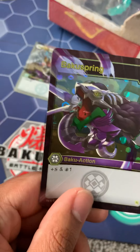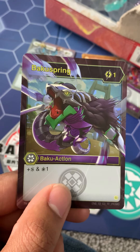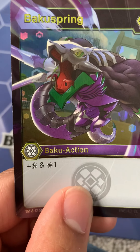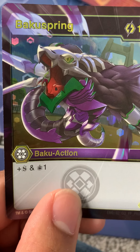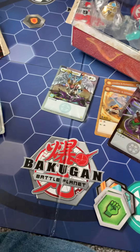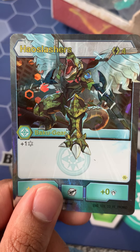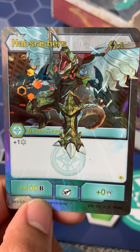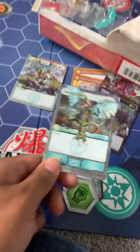Next we have Baku Spring — it's a Baku action card, costs 1 energy. I have never seen that symbol. Do you get to draw 1 card? Is that what that means? Who knows — if anyone knows, please answer in the comments. And lastly we have Chaos Slashers — another Baku gear — plus 1 Frost Attack, 400 health but no damage. Definitely something to look out for.